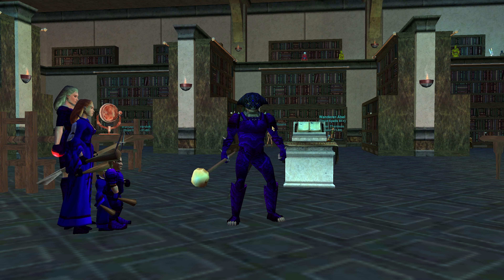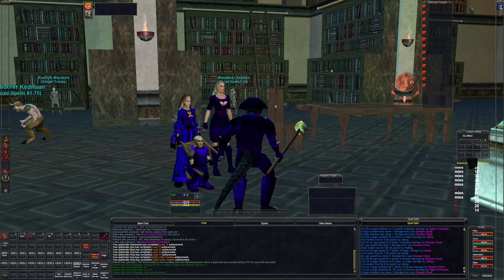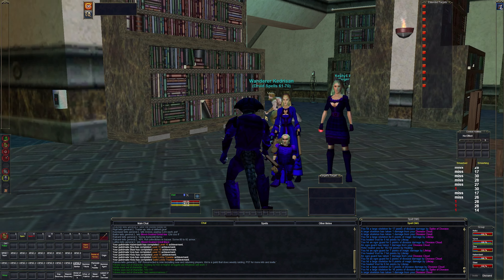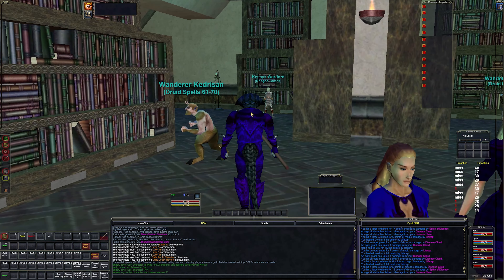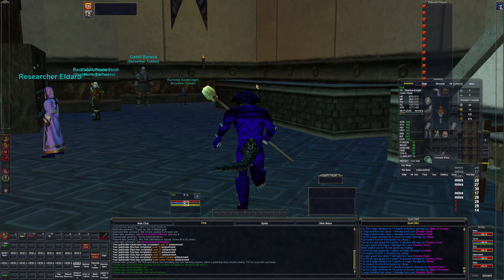Hello and welcome to The Basics, a multiboxing adventure. We are here in the Plane of Knowledge today. We are going to buy our level 15 spells. Last episode we hit level 15 in Najena after an extremely massive pull that I thought we were going to lose the cleric on, but we all pulled through.